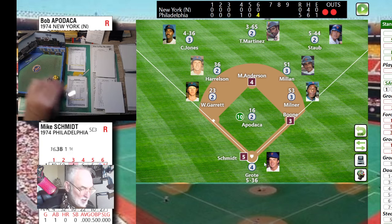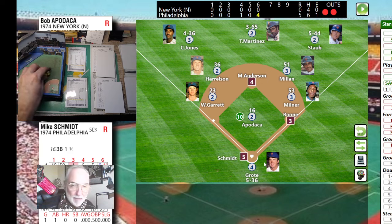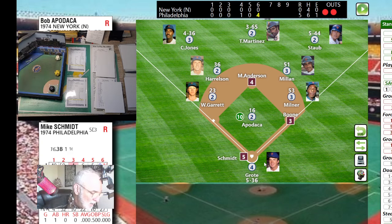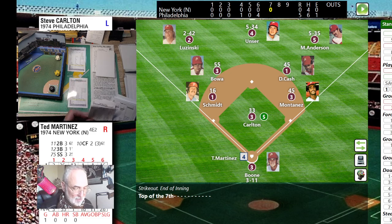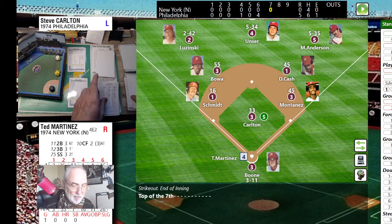Boone picks up a two-run single — good job by Bob Boone — with two outs and two on. Siever is out of there. Bob Apodaca gets the sign from Grody, sets and deals — a 21 is a swing and a miss. He strikes out Schmidt to end the inning.